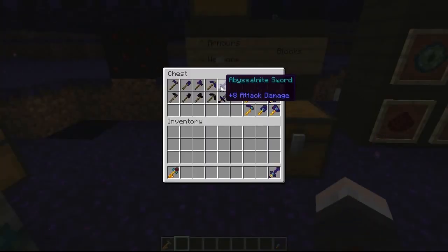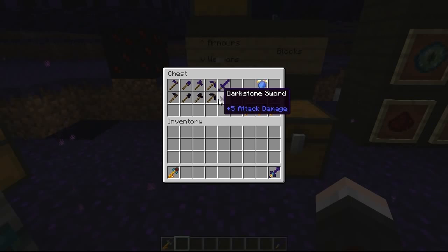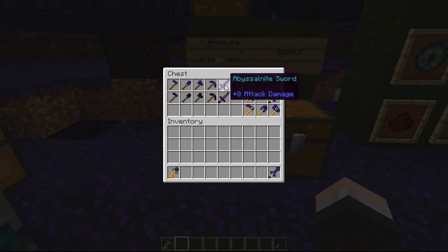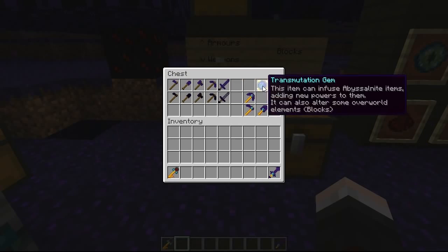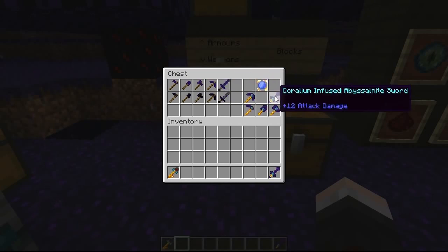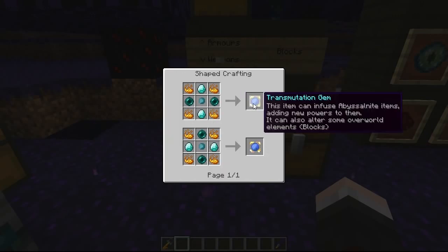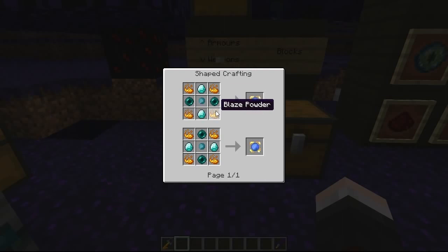Now let's go over the weapons. We've got the standard Abyssal Knight sword set as well as the rest, crafted in the normal way using the Abyssal Knight ingot. Then you've got Dark Stone tools, which are a little bit weaker, but the Abyssal Knight set is stronger than diamond. We can make it even stronger using the transmutation gem, which can infuse Abyssal Knight items adding new powers to them. The basic version is already one damage point more powerful than a diamond sword.